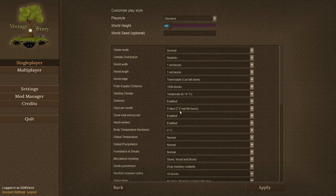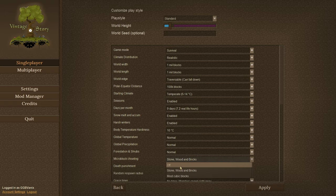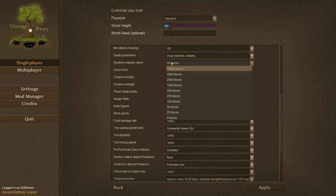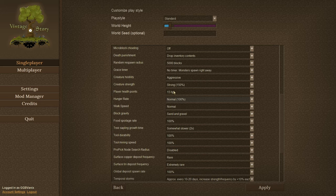The only changes that need to be made are as follows: Body Temperature is supposed to go to 10 degrees. Next is Micro Block Chiseling - set that to Off. Random Respawn Radius is 5000 blocks. Next is Creature Strength, set that to 150. Player Hit Points: 10 HP. Hunger Rate 125%. Block Gravity is Sand, Gravel, and Soil.